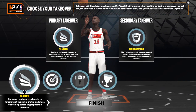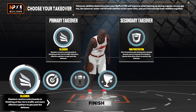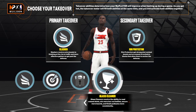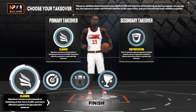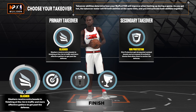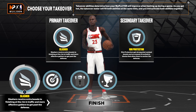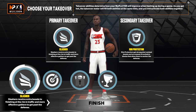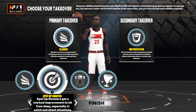Your takeovers that you can choose: you've got slasher, sharpshooter, rim protector, and glass cleaner — it's your choice. I always like, if I got a slasher and rim protector, to put those two together. You still got the shooting in the build so you're good to go. The slashing takeover is going to help you out in the shooting too, so you're good to go.